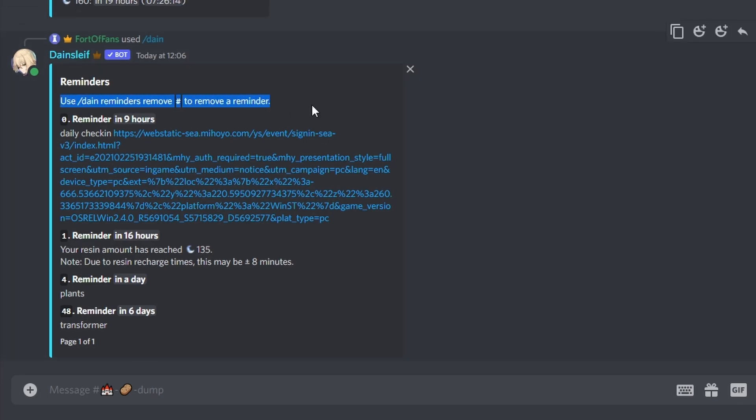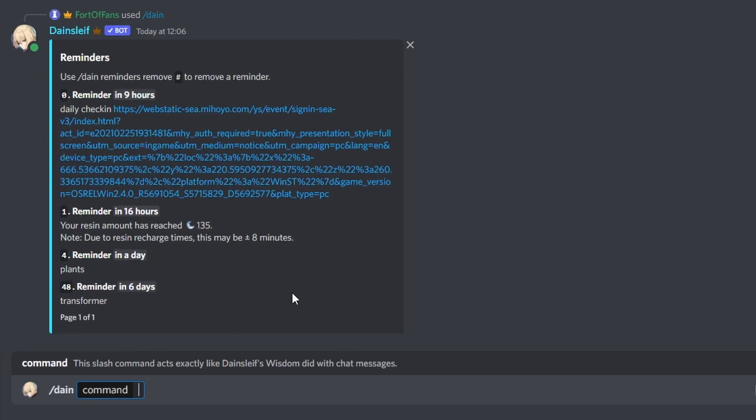To remove it, use the 'reminders remove' command as shown. In the overview list, the numbers may look weird — people thought they were random, but they're not. They're based on ranking in the reminders database: reminders going off soon are ranked high priority, while ones far away, like a transformer reminder six days out, are ranked low priority.